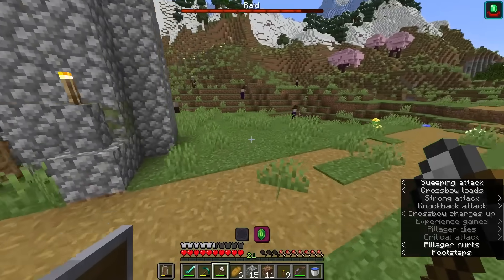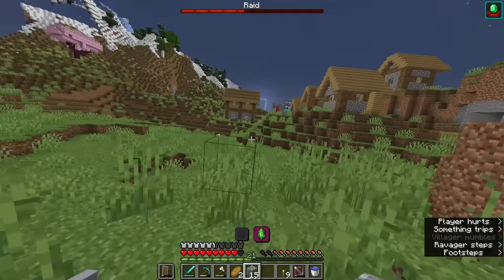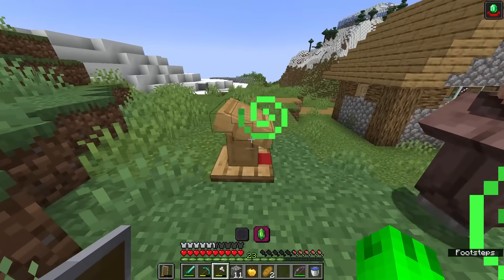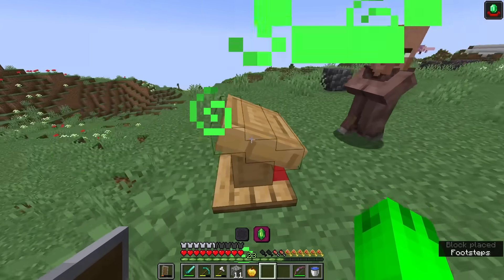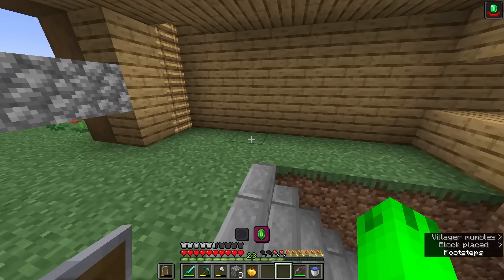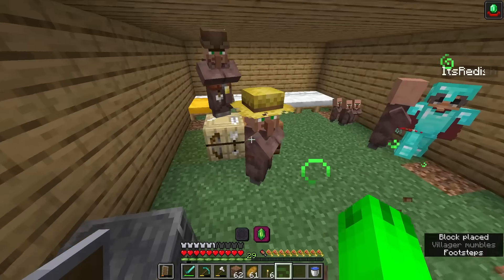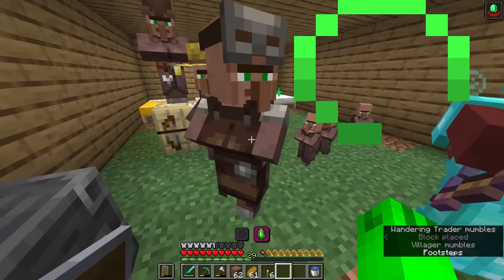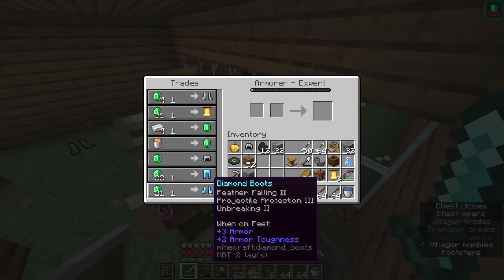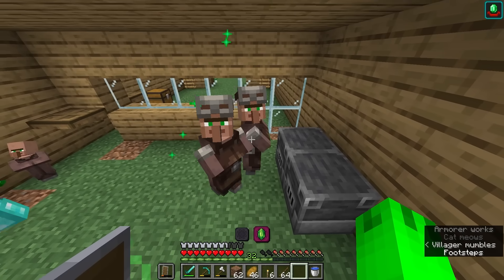After calling my friend for backup, we both barely survived with our basic armor. And once the raid was over and the villagers were safe, we transported the villagers straight away. Soon enough, these villagers were turned into gear-making machines, able to produce entire sets of gear in seconds. But while getting the villagers a job, I realized I didn't have enough emeralds to actually trade with, which is why this item comes in handy. We just need to start making more armorers, and in no time we're gonna have max gear.